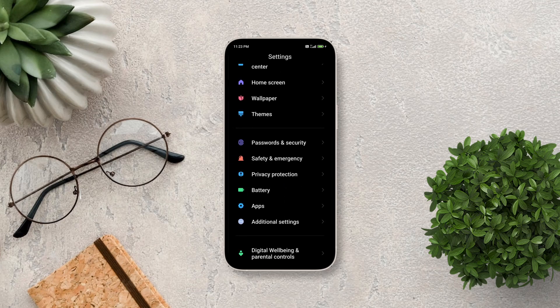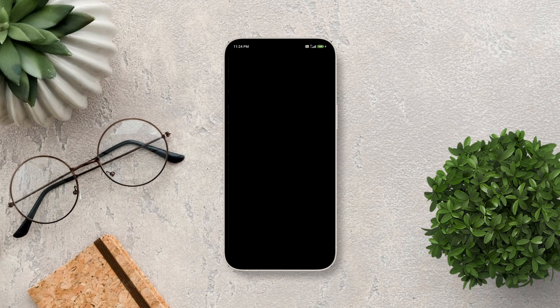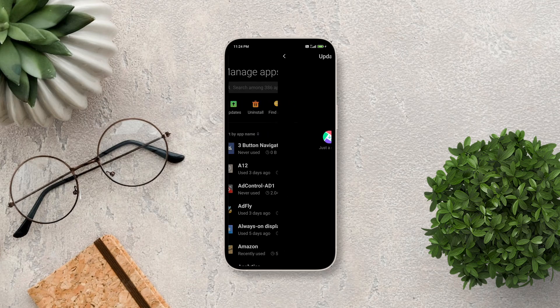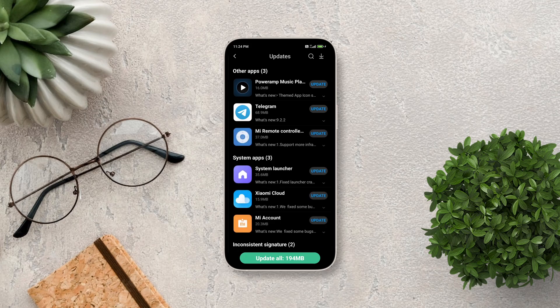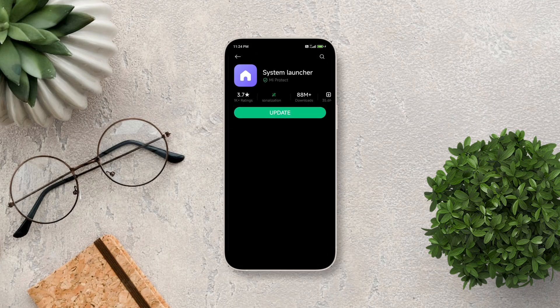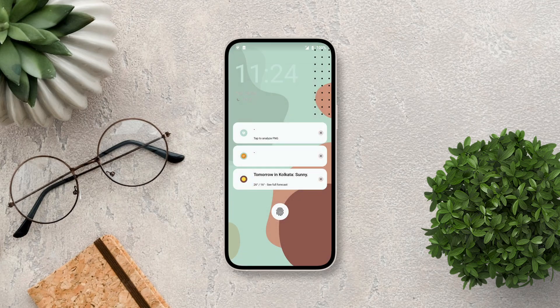Then go back, go to the Apps section, tap Manage Apps, then tap Updates. Here you'll find the system launcher — go ahead and update it. Once updated, you'll see that the recent apps tray now works correctly.